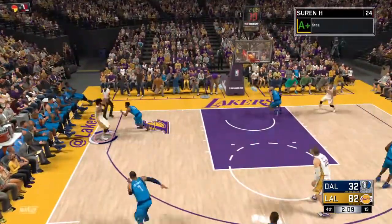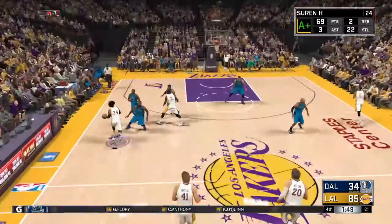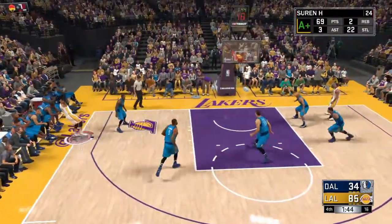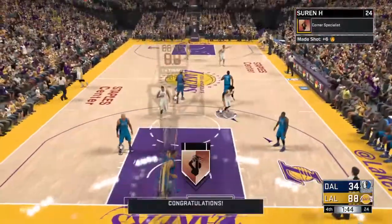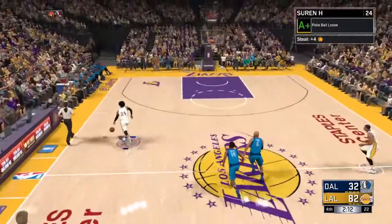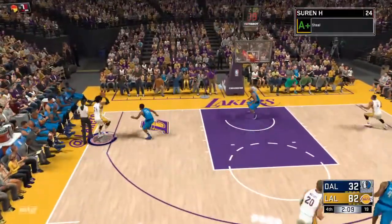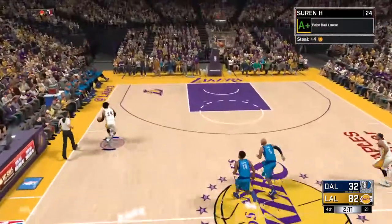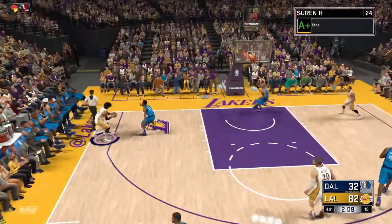Go to the corner and hold L2 to post up, pump fake once until the defender drives up on you, and then you just want to shoot the ball. It'll most likely go in — if it doesn't, just keep doing it. It doesn't take long; it was very simple. I got it in about a game or two.